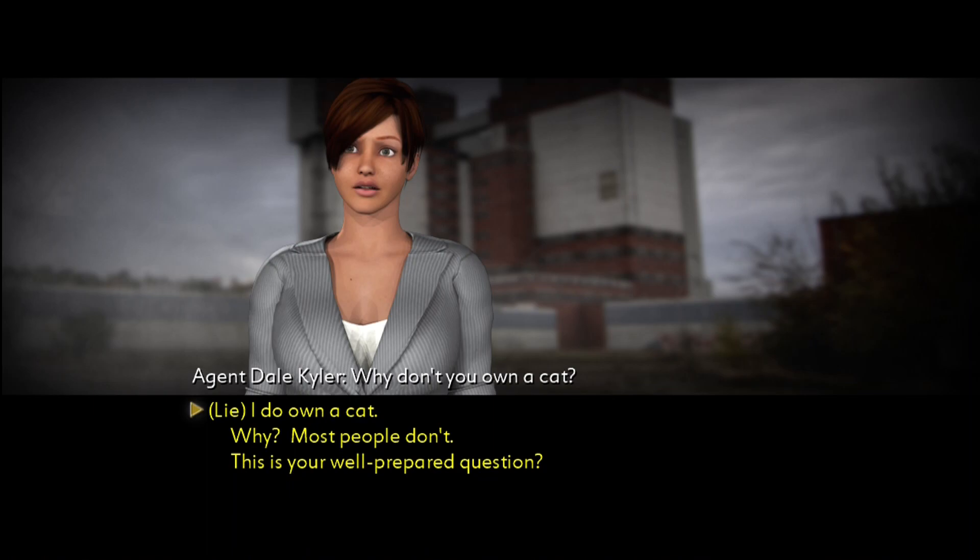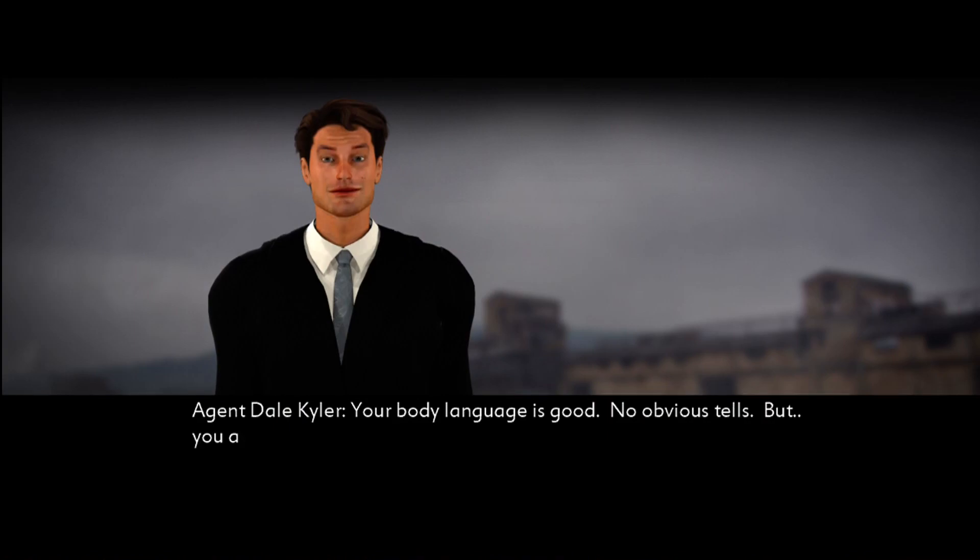Judging by your insightful questions, you obviously did not prepare for this meeting. However, I did — let me show you. Why don't you own a cat? I definitely agree with this third point here. I'm going to lie to his face — he'll know obviously, but I want him to think I'm a lying bastard. Your body language is good, no obvious tells. But you're lying. I know because I broke into your flat and looked for your cat, but you don't have one. You do, however, have some very interesting underwear.